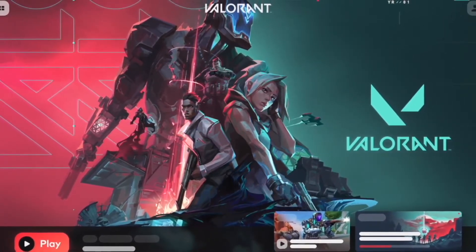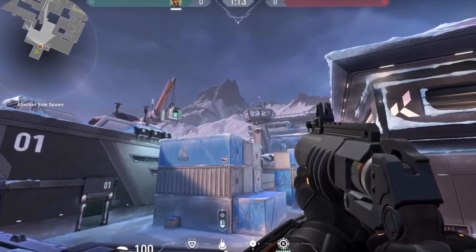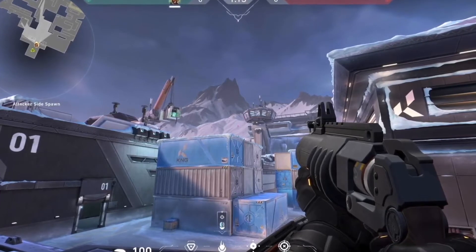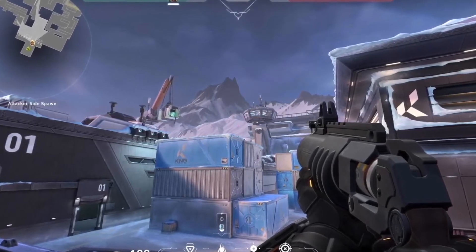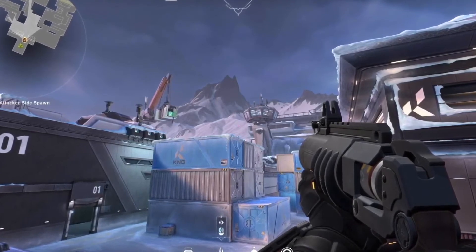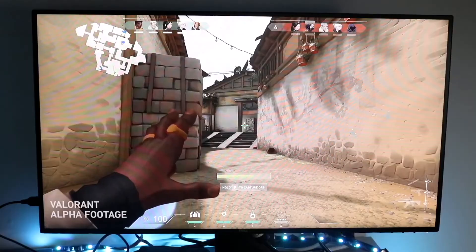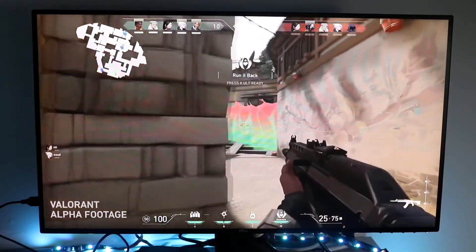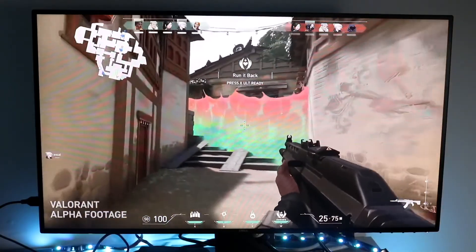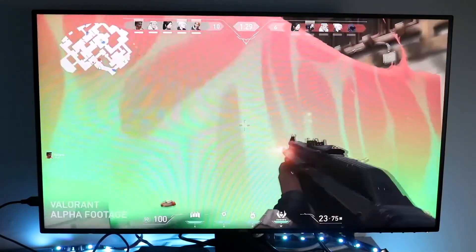That is apparently the in-game resolution render quality setting, so you want that to be a lower number. Some people in the comments suggested that around 40 is a good number to go with. The lower the number, the lower the quality of the game — but you don't really need it maxed out if you're trying to run it on a lower-end PC. Lowering it to even 50 or 60 may improve the FPS.